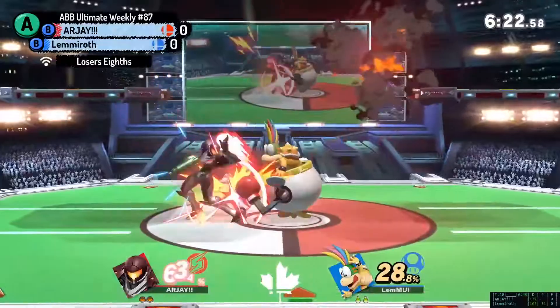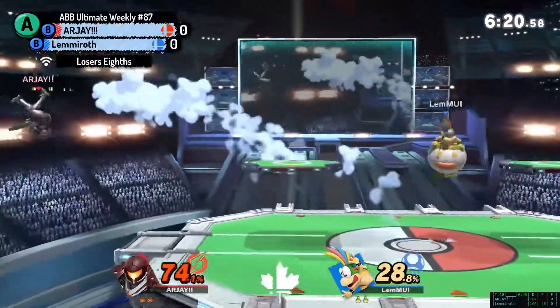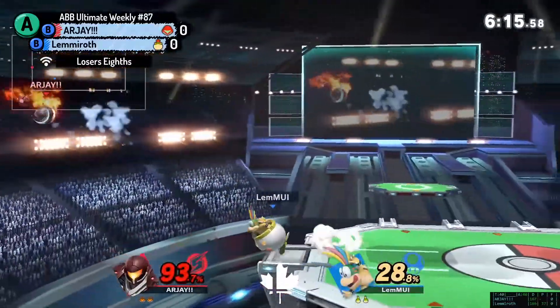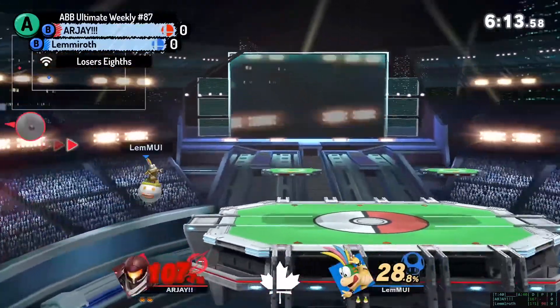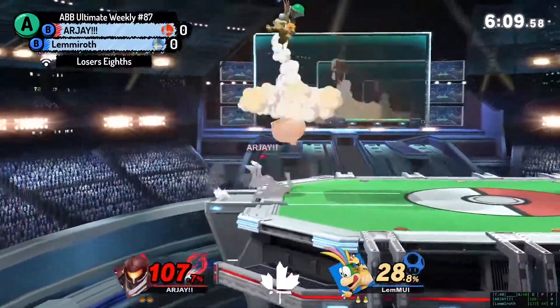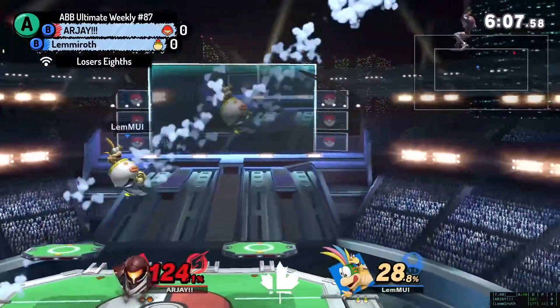I saw that tweet too. Big jab, big damage — we got the hardest hitting jab. Oh, it's going down. Nobody ever suspects it to go down. You have the forward air — that almost killed. Low key, Bowser Jr. forward air is also one of the best edge-guarding moves in the game. You can just run off stage and do it. It lasts so long.